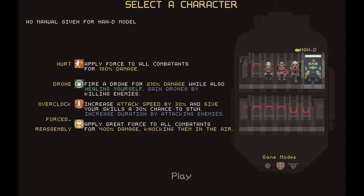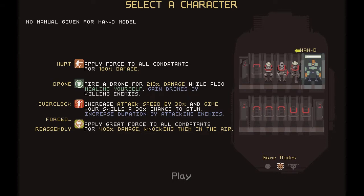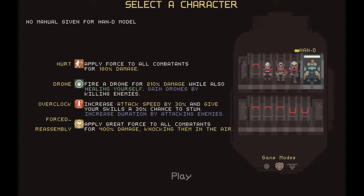HAN-D has no mobility whatsoever - Overclock does make you move a little faster, but you're using it for the stun combined with the knockback to just fight people up close and deal a lot of damage. He has a disadvantage being melee with no mobility, similar to the Miner, but still manageable.